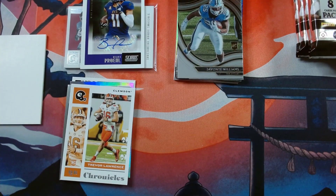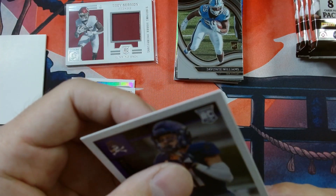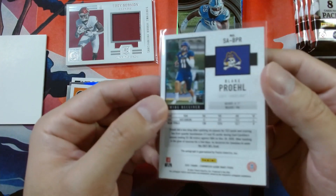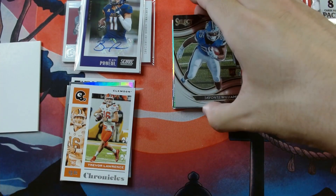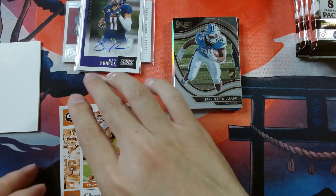Next we got Kyle Pitts — very nice Illusions. Then Rondell Moore, and for Score we got Javonte Williams base. There we go, pack number two done. Going to go ahead and sleeve up our mem card. Still chasing after that QB auto.